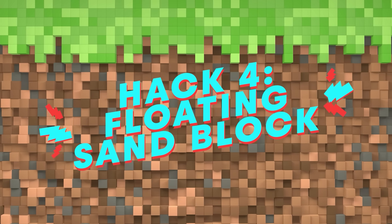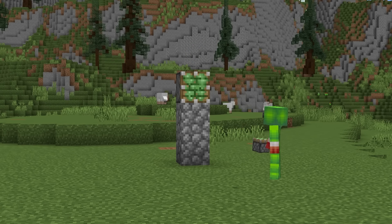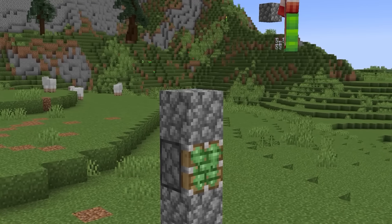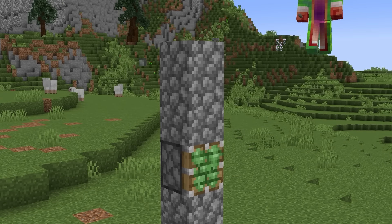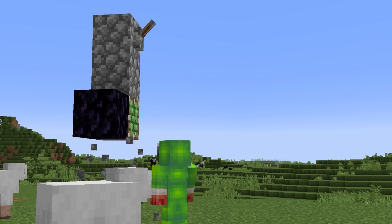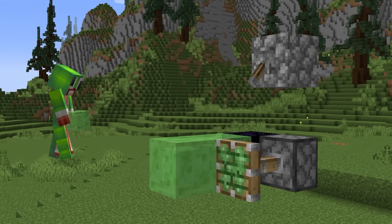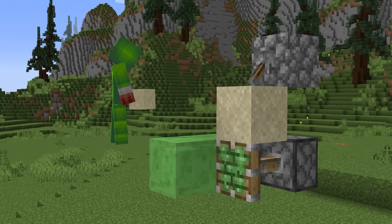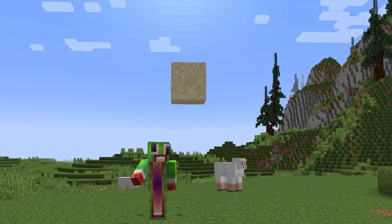Rails are stupid anyways. Floating sand glitch. This next hack is an old classic floating sand block glitch. With some slime blocks and a clever use of pistons, we're going to make a sand block that floats just like magic. First, we set up a piston over here and have it push these blocks. Trap it with the slime right here. Now we break down and voila — a sweet little decoration.